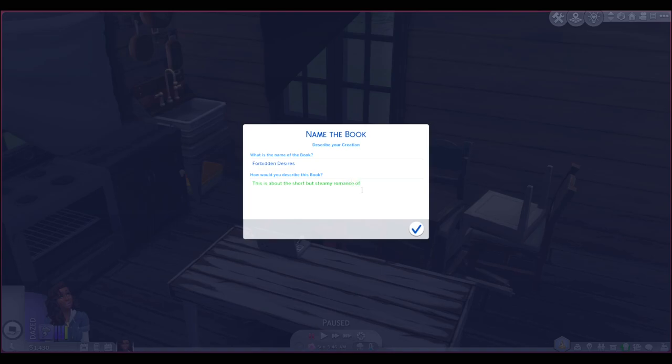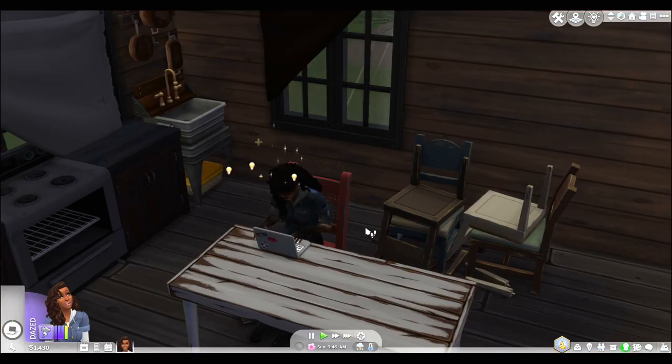I asked ChatGPT to think of a name since I can't spell. The story is about the short but steamy romance of Rebecca and David, who are in-laws. And they should never be that close... drama.